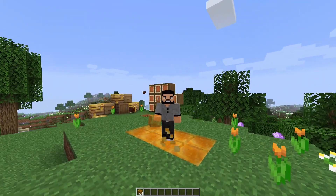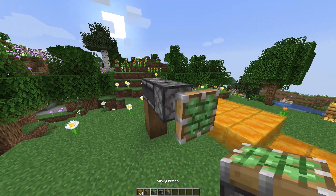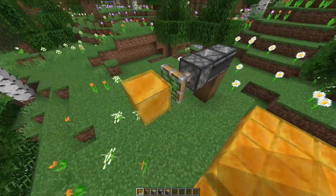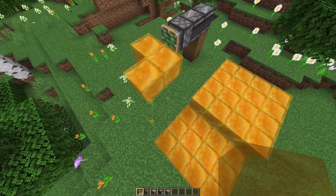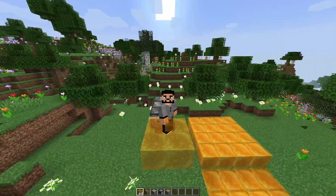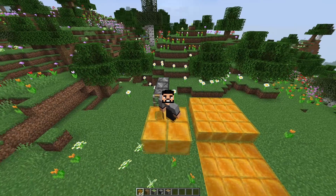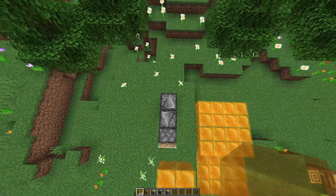That's probably my most favorite feature. If I stand on the honey block and a piston pushes it, it pushes me with it — that is cool. That is definitely going to lead to some interesting redstone builds that I definitely don't understand myself, but I can't wait to see what people do with this.